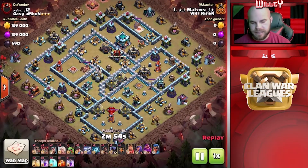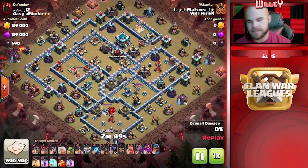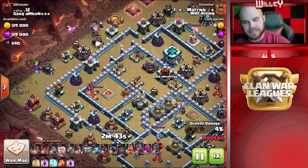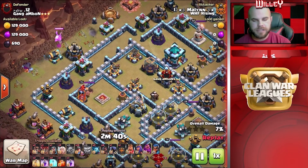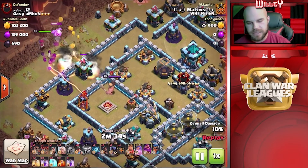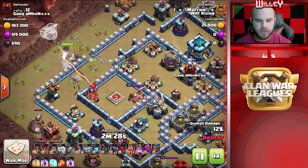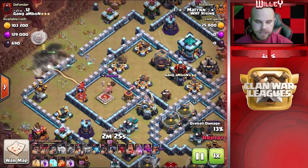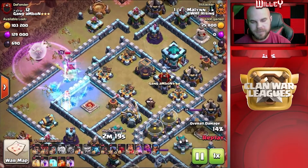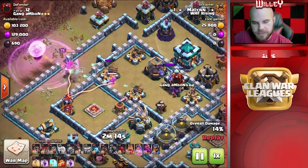Next we've got Malin coming in with a Queen Charge Hybrid. Anybody wondering if Queen Charge Hybrid still works — of course it does, still a very strong attack. We're going to see that Queen Charge coming in towards the multi Inferno. He's got a Yeti and some Balloons with a Baby Dragon getting trash buildings cleared out and setting up the funnel so the Queen actually heads into the base. A Super Wall Breaker comes in — there's a gap in the wall right in front of the Archer Tower — and it opens up the corner wall so the Queen can go in where those X-Bows are. She heads into that wall opening. Rage Spell comes down, she fights the enemy Queen with three X-Bows on her from this X-Bow farm the base has. With the help of the Head Hunter and the Rage Spell, she makes it through.